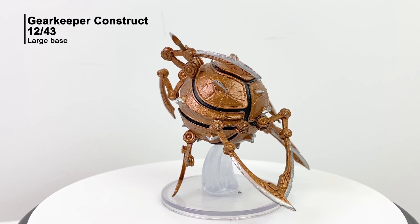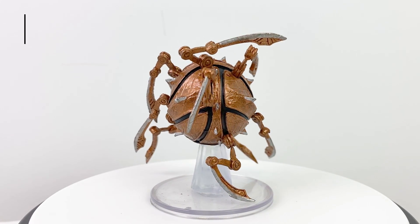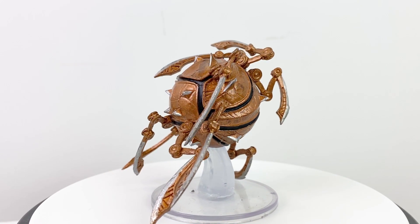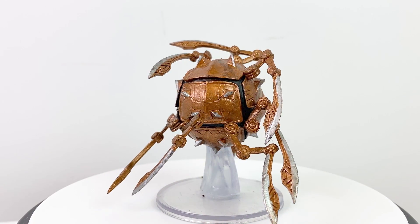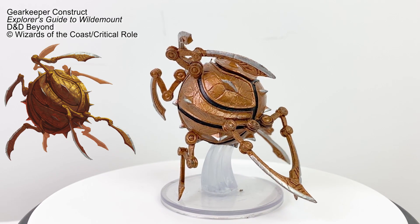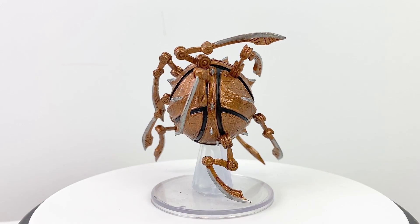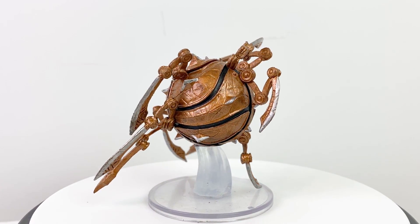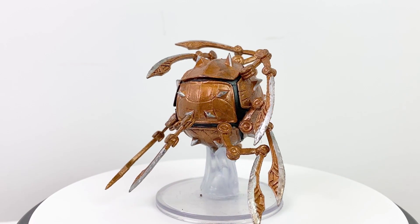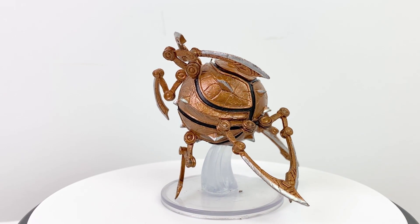In many ways, Exandria is a post-apocalyptic world. The Age of Arcanum was a time of unchecked magical power that was brought crashing down during the Calamity. Some things from that age have survived the intervening centuries, including these clockwork guardians called gearkeeper constructs. Some modern tinkerers have reverse engineered them to create newer versions, but only the very wealthy can afford them. These large, swift, and deadly constructs have a CR of 10. A gearkeeper construct appeared in episode 25.